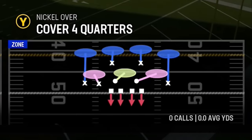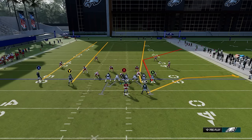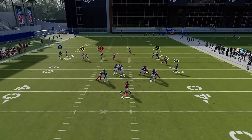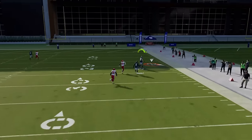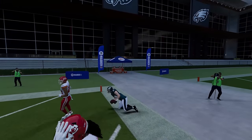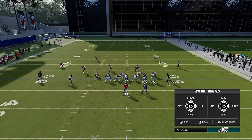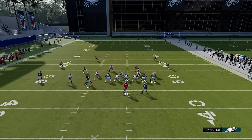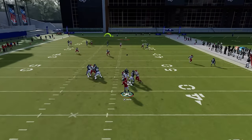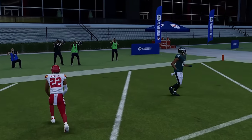Against cover four match, same idea — motion this guy across and put the running back on a wheel route to really mess up the coverages. The tight end just gets forgotten; they were basically double-teaming the running back. You can also leave the running back alone — the B route can have a lot of success too. There's really a couple different options to attack cover four two different ways.